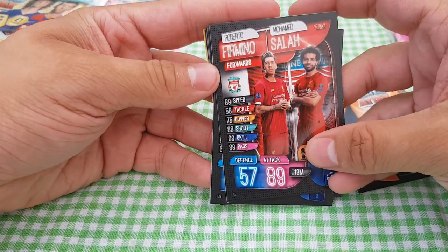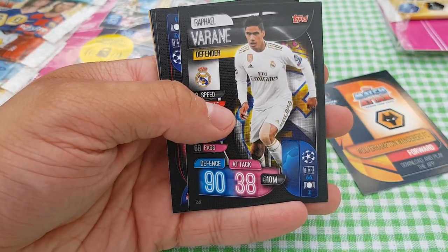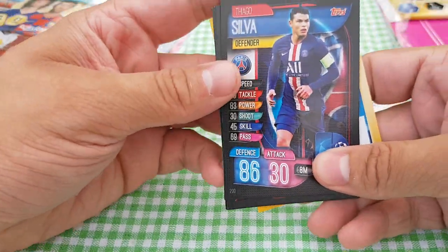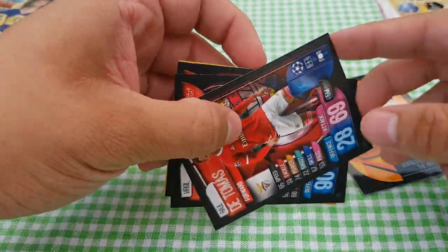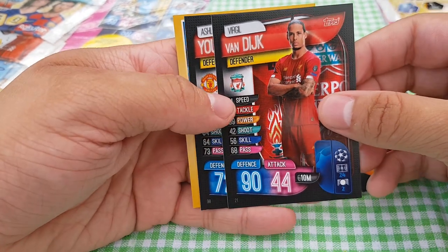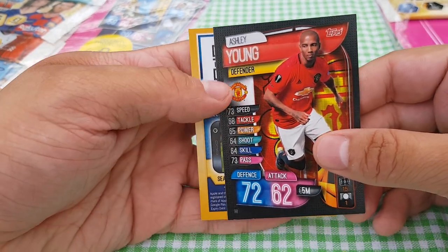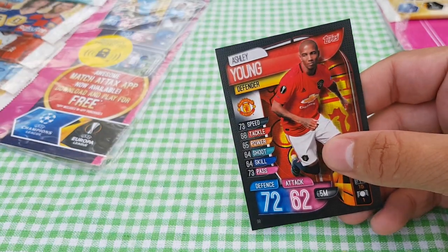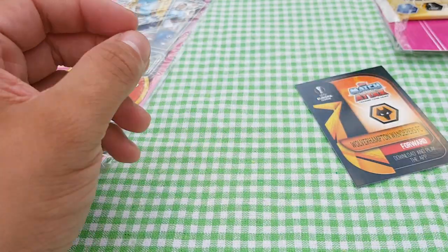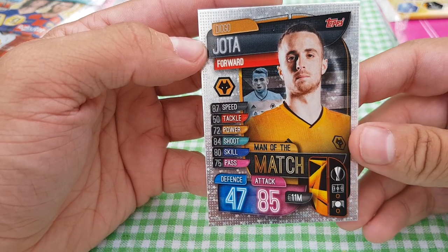What a way to start — a Mo Salah duo card, that is nice. Rafael Varane from Real Madrid, Thiago Silva still going strong. Raul de Tomas — I have no idea who he is, if I'm being honest. Big Virgil Van Dijk, UEFA Player of the Year, possibly Ballon d'Or winner. Ashley Young still going strong. There's a code there I will not be showing — it's for the Match Attax app which on Android hasn't been released yet. And this looks like our first insert card — it's Diogo Jota, Man of the Match.